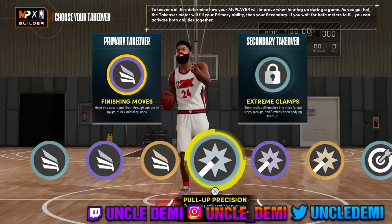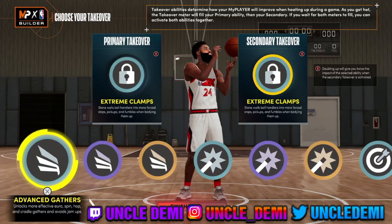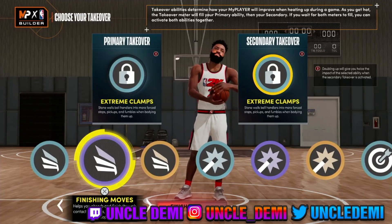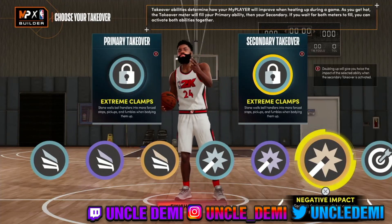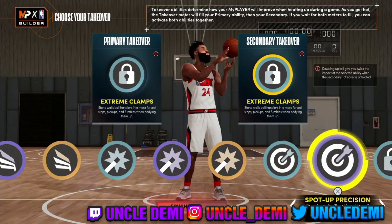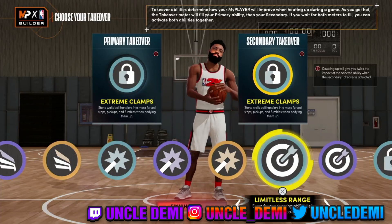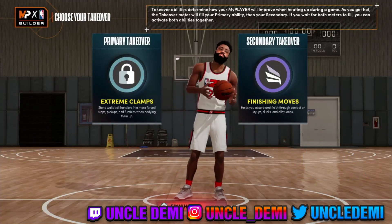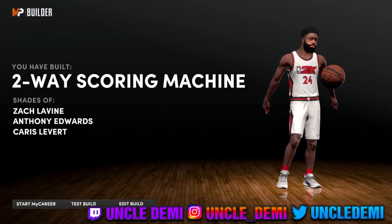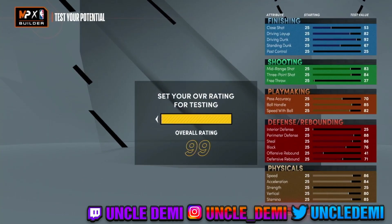For badge priority, I would go clamps first — that's a two-way, so you want clamps first. The secondary is really your preference. I like finishing moves because it helps absorb contact and finish through contact layups and dunks, getting some really good contact dunks. You also have ankle breaking shots if you're more of a dribbler, and then spot up and limitless for shooting. Limitless is probably best if you're the primary ball handler; spot up if you're not. For a two-way, you're probably going to be playing defense and then looking for opportunities to score, so I'd go finishing moves.